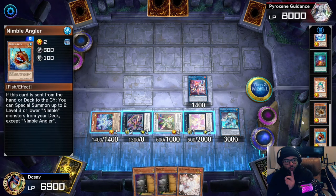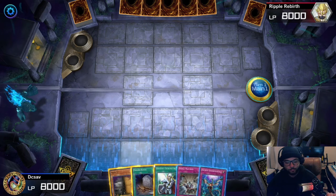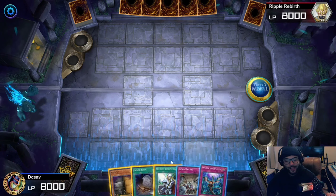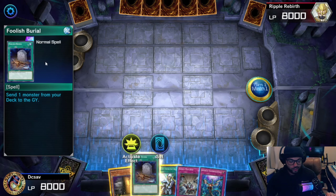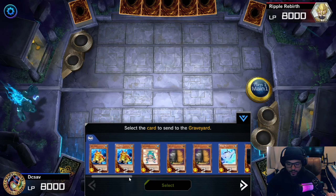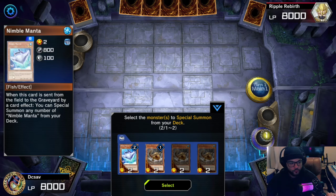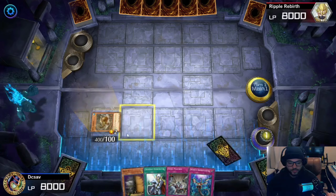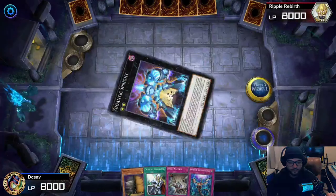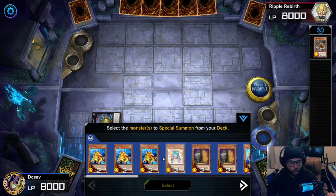Now I'm going to show you how you can use this twice in one game. I actually got this brick hand — this is Bob the Builder on a Thursday afternoon, this is brick city. But I have Foolish Burial Goods, and I'll show you how to go crazy with just that. Activate Foolish Burial Goods, send the Nimble Angler to the graveyard. Activate Nimble Angler's effect and bring both Nimble monsters onto the field. With both of those go into Gigantic Sprite — activate its effect. It's the same combo, I'm just showing you how to get a bunch of value from one Foolish Burial Goods.